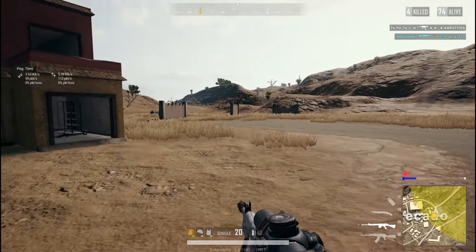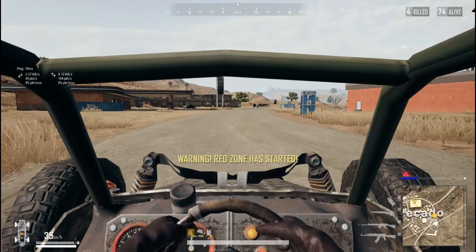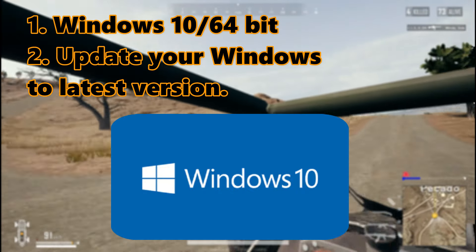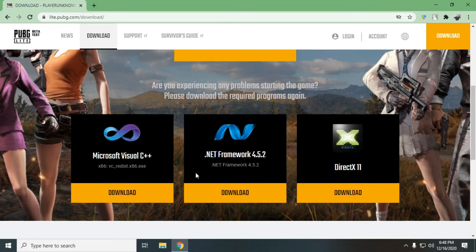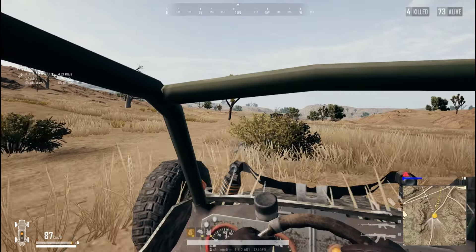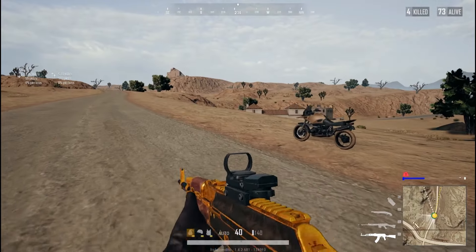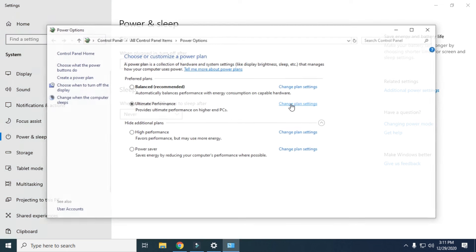Before moving on, I'd like to give you some general tips to improve performance of your system. I already explained these on my previous Valorant video so I'll just remind you of some. First, make sure you are running on Windows 10 64-bit and update Windows to the latest version. Secondly, make sure you are running the latest graphics drivers. If you are using a laptop, make sure to connect your power cable while gaming, otherwise your system will run on power saving mode. Enable gaming mode and change your power plan to Ultimate Performance mode.